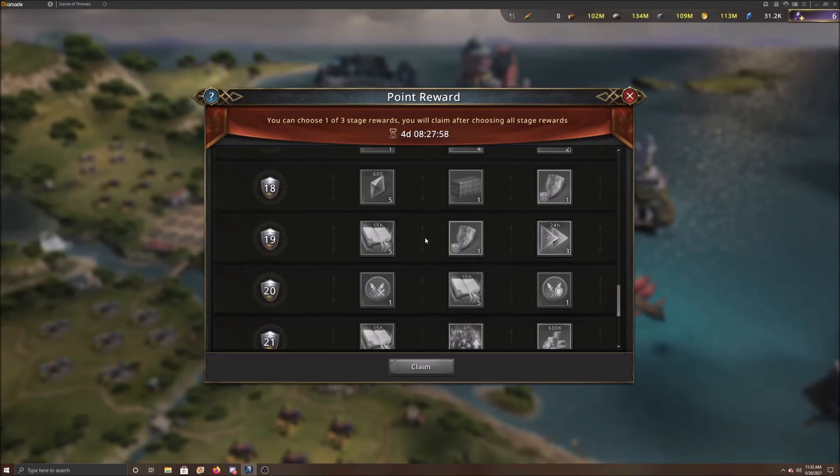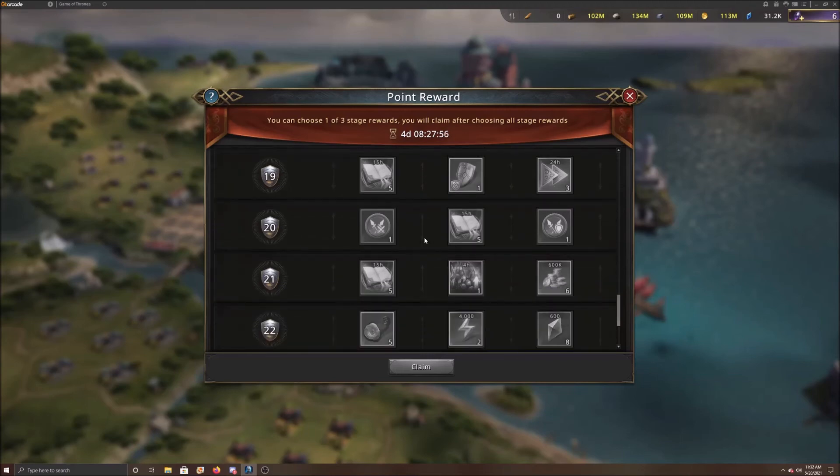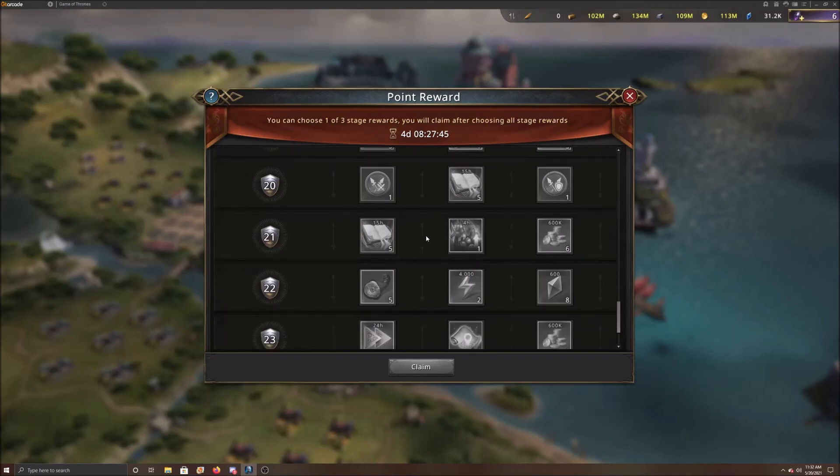Going down further, we have the attack badge — common and uncommon, so that's basically four attack badges. You're grabbing that for sure. Down further, 50% summons. Those are expensive — they're either VIP or 2,500 diamonds, and at full price they're 5,000 diamonds. So those are really nice to have, especially if you're a zero-castle that fights often — you probably use these 50% summons all the time.